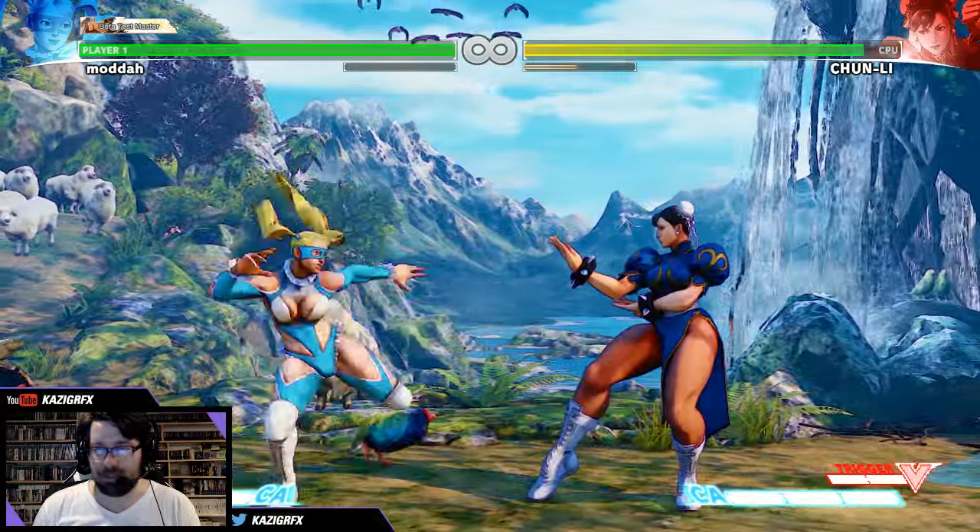I think that's all of her normal moves. And then this is her Critical Art — she uses Nadeshiko for this as well. Afterwards you can't call her out for about a second. It's pretty fast — it was like when Chun-Li was getting up.